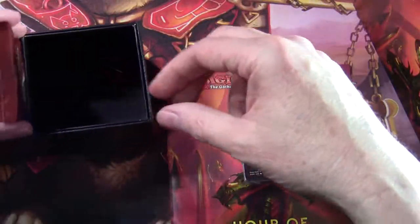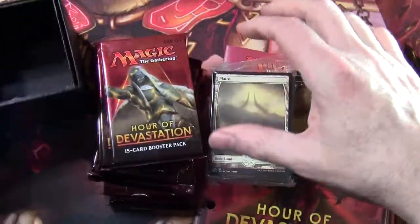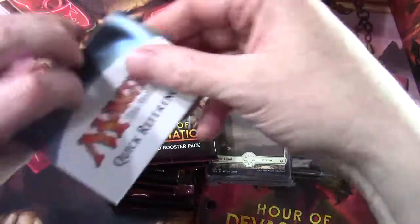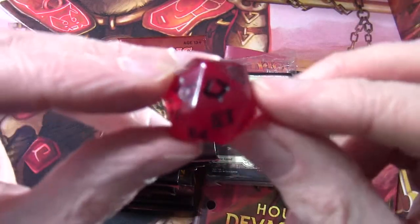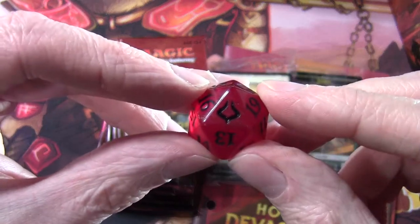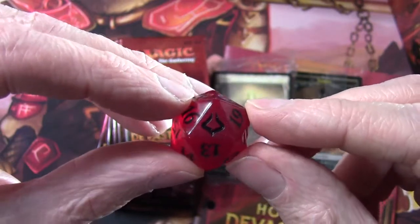So inside the bundle we've got our token pack, 10 boosters, our land pack, a how-to-play quick reference guide, and our spindown counter with the Hour of Devastation set symbol on it.